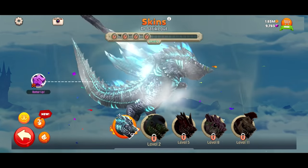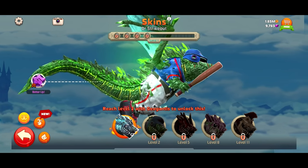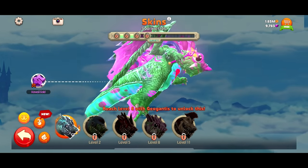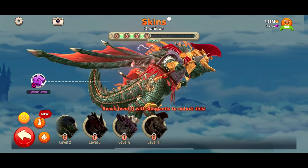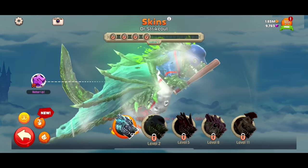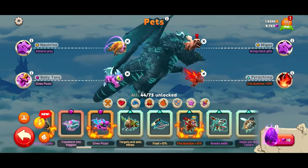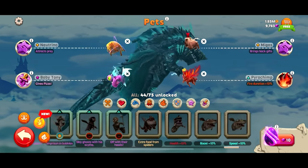Also, we got some skins. Let's take a look. He's going full-blown baseball — Dr. Strikeout. We got Kind of Meshy — that one looks unbelievable. Sparklesab — look at those big eyeballs. And then Geonitis — that's a cool one too, look at that armor. We'll just go to standard for now. I look at all of these pets and I don't see anything new.